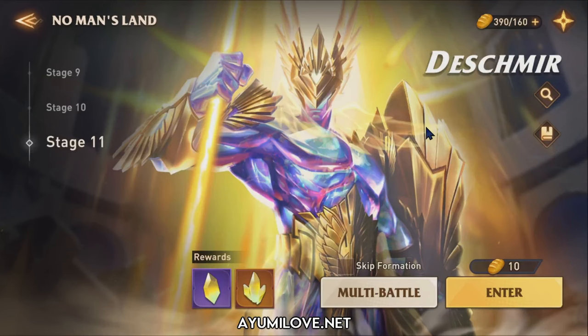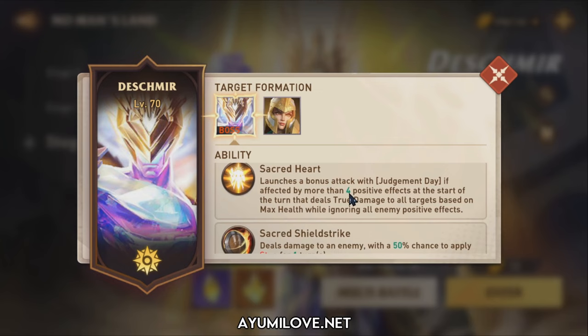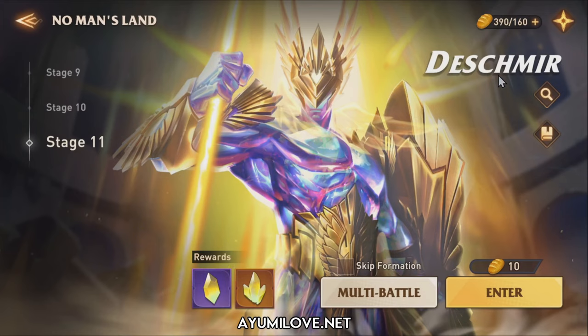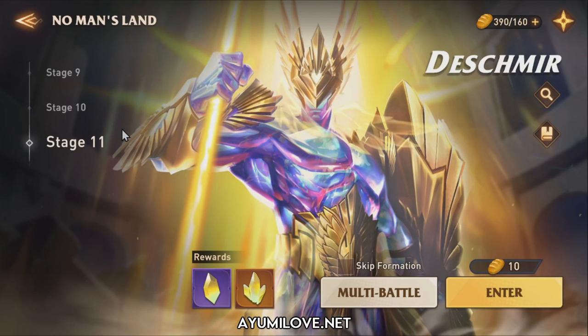Now we're at the No Man's Land dungeon — Dashmere — where the boss is famous for his positive effects. The more positive effects he has, the more damage he can deal, and once he has 4 or more positive effects he can one-shot your team. He has the Body of Light ability granting him random stats-up bonuses for 3 turns at the start of each round. If he has more than 4 positive effects at the start of his turn, he deals true damage to all targets based on max health while ignoring all enemy positive effects, one-shotting your heroes. That's where Batmar comes in to strip away those positive effects.